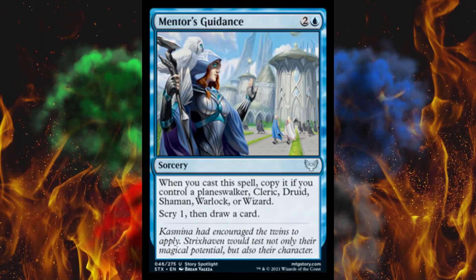Next up, Kazmina's Mentor's Guidance. It's a 3-cost sorcery. Whenever you cast a spell, copy it if you control a Planeswalker, Cleric, Druid, Shaman, Warlock, or Wizard — so basically party. Then scry 1 and draw a card. So a conditional pre-scryed Divination where you might not meet the condition. That's not great. I mean, I guess if you know you could always meet it, but I don't know.